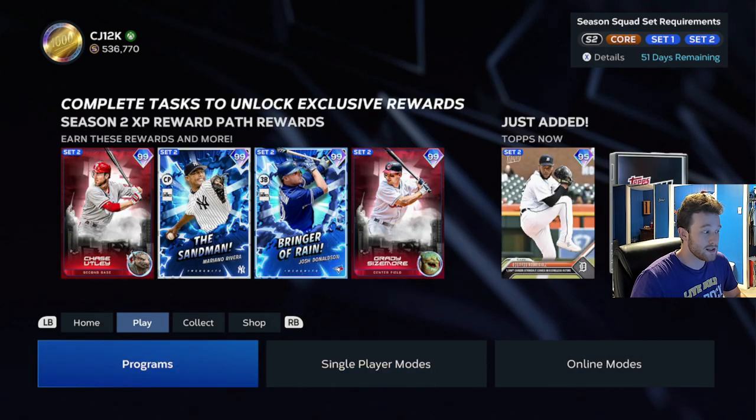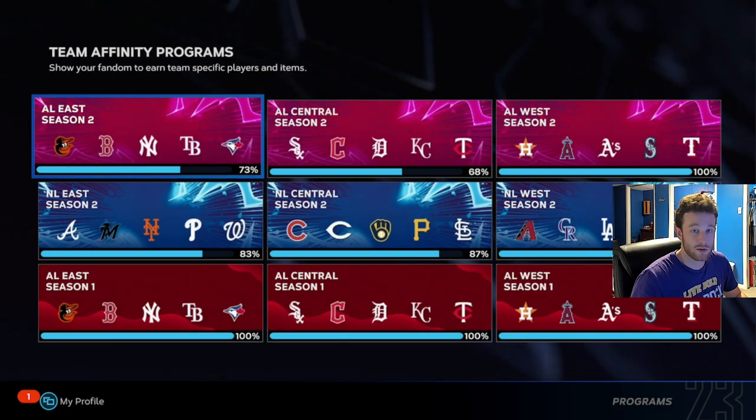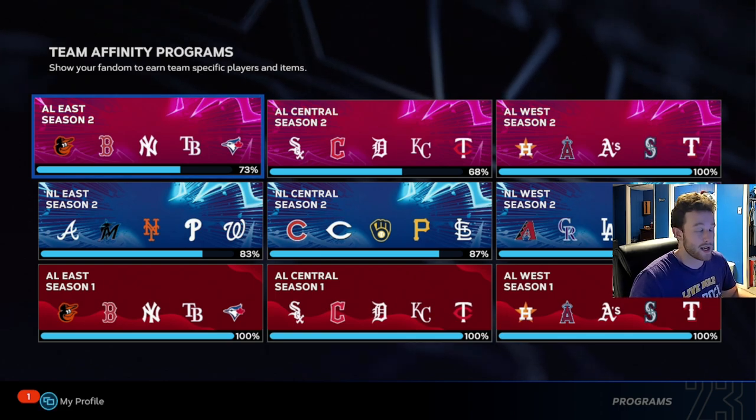For every five mini season games you win, you do get a voucher. A voucher is equivalent to 4,000 progress. Over five games, if you have multiple of those 97s, you're probably getting one of those PXP goals done — that's going to be another 5,000. That's 9,000 almost every five games.